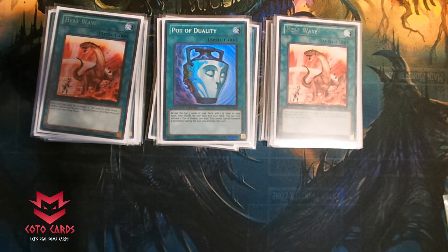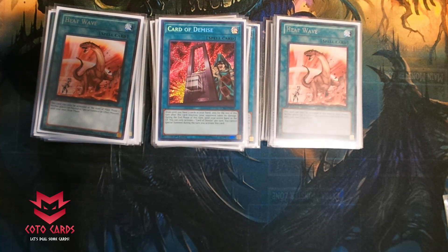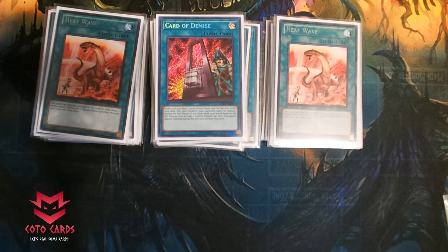I do round out the spells with one Card of Demise. This is basically free in Runic — it's a free draw three. You just set your cards, play the Demise, draw three, and then set your cards. It's an absolutely beautiful card — it's kind of a must, you've got to play that.